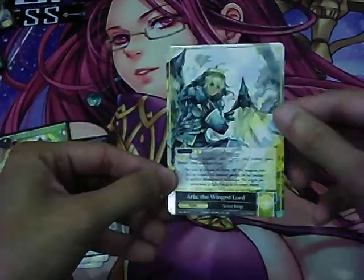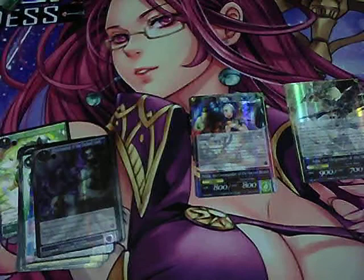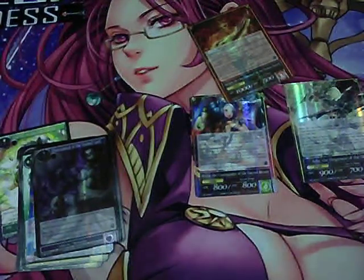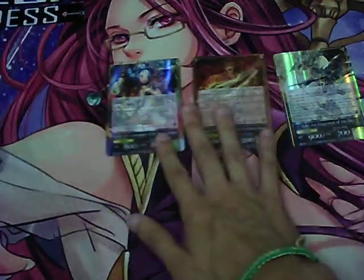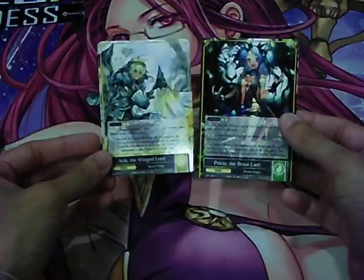So as far as rulers go, we got Prisia, Arla the Winged Lord, and Melgus. I've heard that a lot of people are getting four rulers — three plus one stamped ruler. I guess it just depends on the ratio. But I'm happy because I got these two rulers I was definitely looking for.